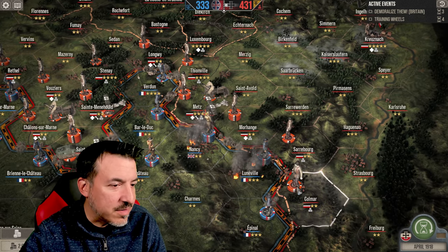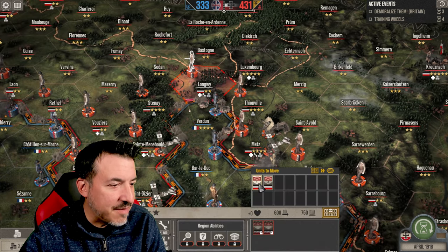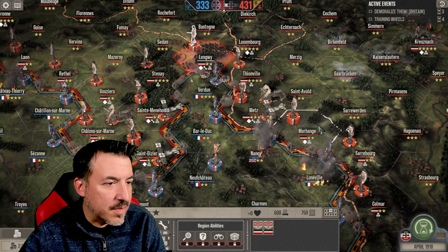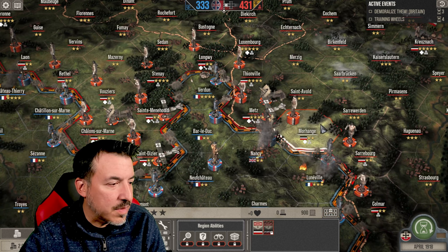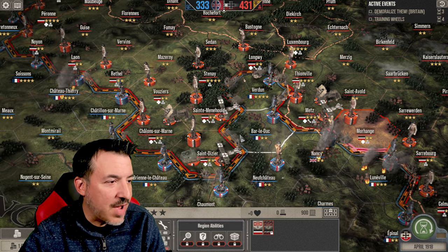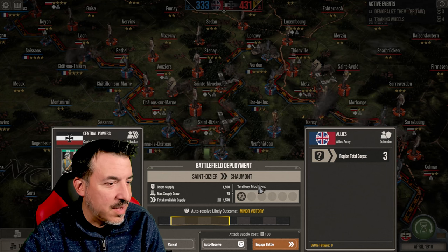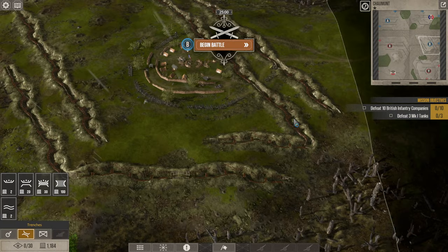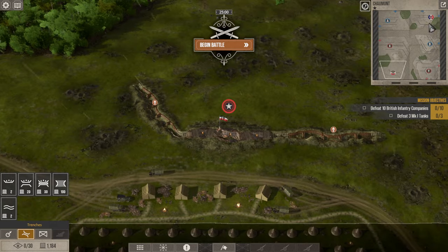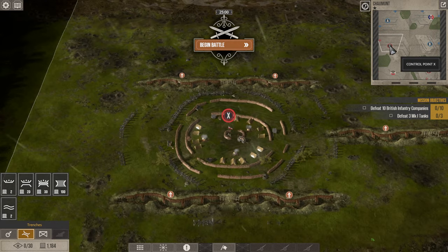We need to build up the defense in Morhange a little bit. Supply depot — that'll help. We've got to attack somewhere though. Charmant — let's do it. I think we can win this one. This is an interesting map. It's pretty narrow — the corners are where the command trenches are, and then you've got this X and Y layout going on here. This is going to be pretty fascinating.